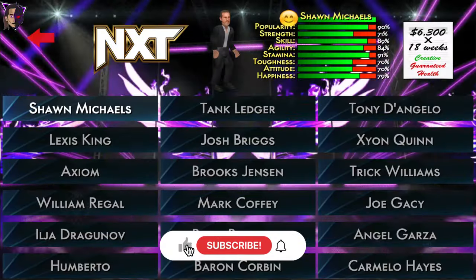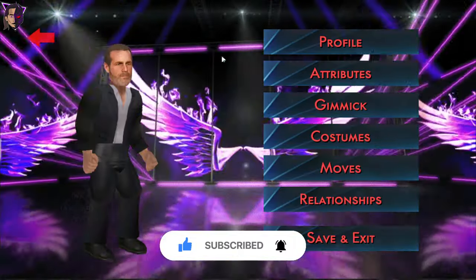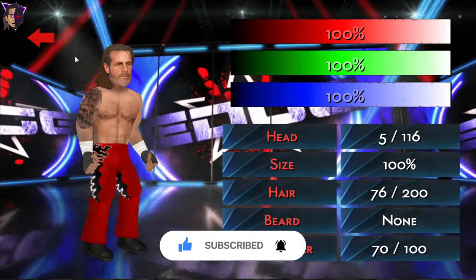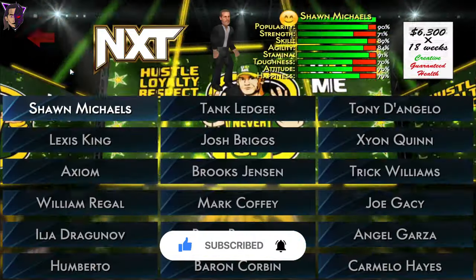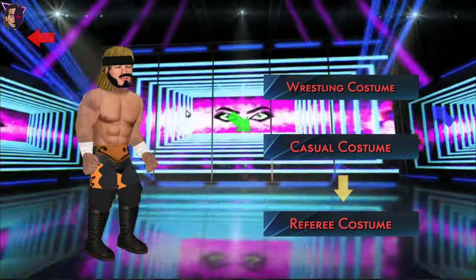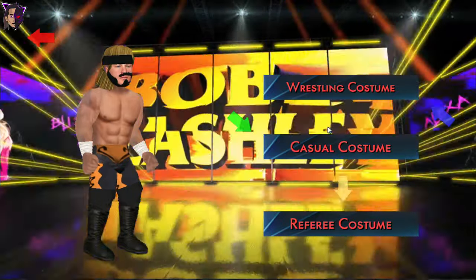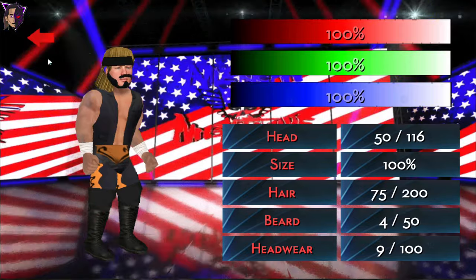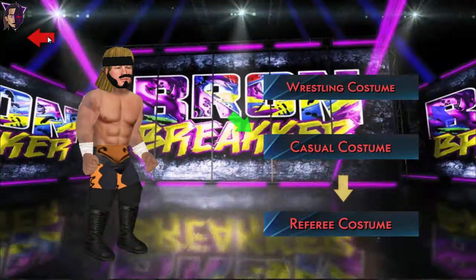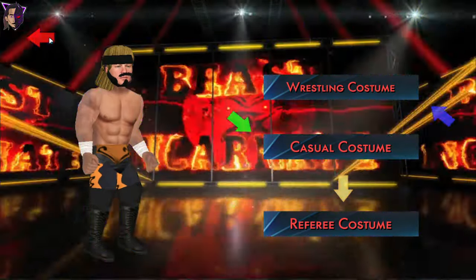The NXT roster is here, starting with the Heartbreak Kid Shawn Michaels. Here is Shawn Michaels' current attire with his wrestling attire. Next we have Lexus King. Most characters don't have their correct faces, but I've added a few of them. Lexus King is a new superstar who recently joined WWE, so I don't have his textures right now.